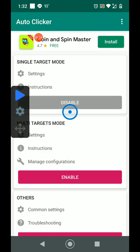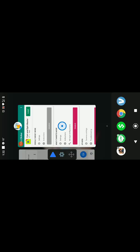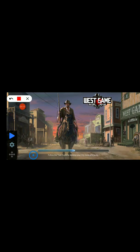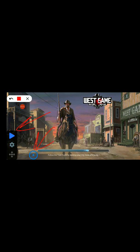So I'm going to click enable here and then I'm going to go back to my recent tabs and open my game back up. Now, you'll see here — this right here is your button, and this here is the play button.